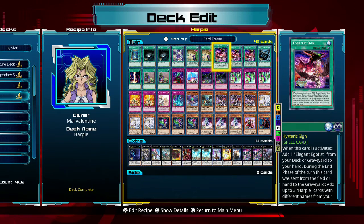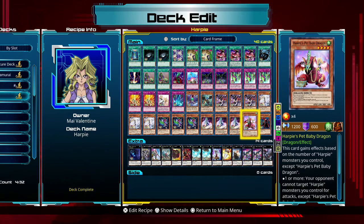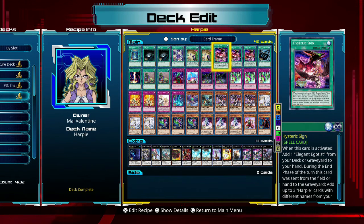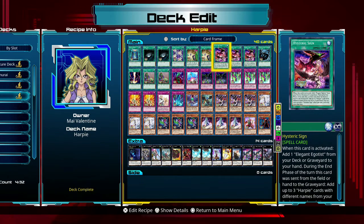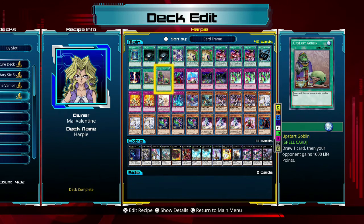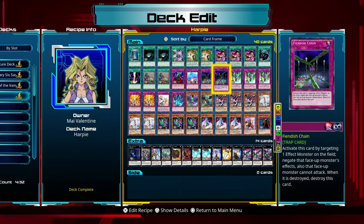There are only three monsters in this deck I can actually use Elegant Egotist on, so one is more than enough with these three as well. When it first activates I just grab the Elegant Egotist from wherever it is, but when Hysteric Sign gets destroyed I get to target three different Harpy monsters or cards from my deck - they have to be different, I can't bring in all three Harpy Queens. I can get Harpy's Hunting Ground, Harpy's Pet Baby Dragon, any of these Harpy cards. It's a really good fallback - okay, I didn't get the cards I needed, but this lets me get three cards I may need. Upstart Goblin may save me a little since there's no real way to search for monsters aside from this.